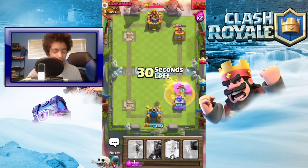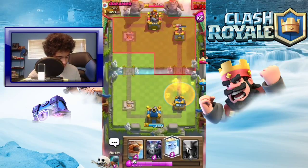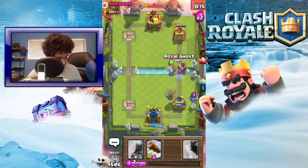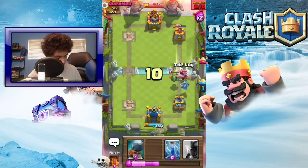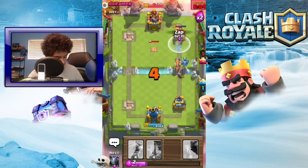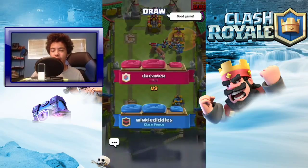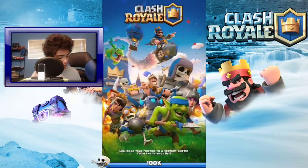I guess I'll put down a poison - I did a lot of damage. It looks like we're gonna tie. I put down a Royal Ghost and oh man, that Tesla is so annoying. Come on - no. Good game, my dude. That was actually really close - I probably could have won if I had more time.